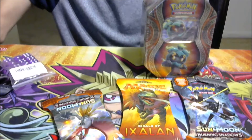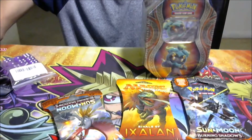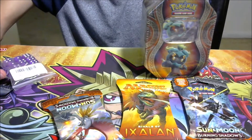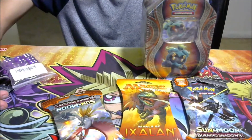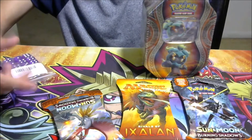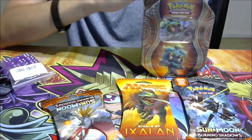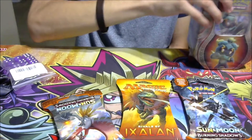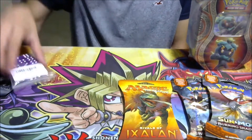What is up team Dueling Rogue! This is Adrian giving you guys another video. In the previous video when I was talking about the Yu-Gi-Oh tin boxes, I was explaining how we're going to be doing Pokemon and also Magic. Right here I got one of the recent Pokemon tins with Marshadow, two Burning Shadows packs, and one Magic booster pack.